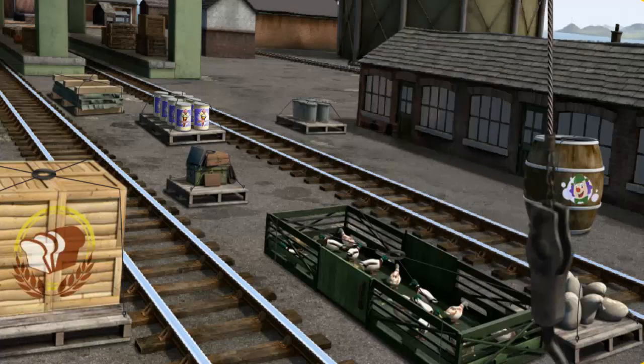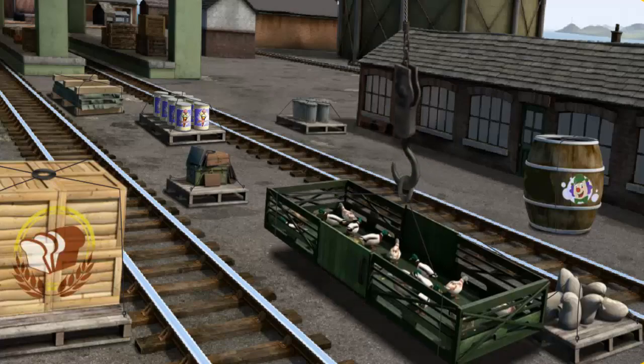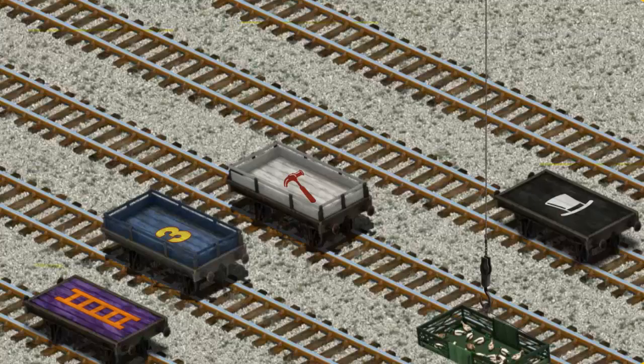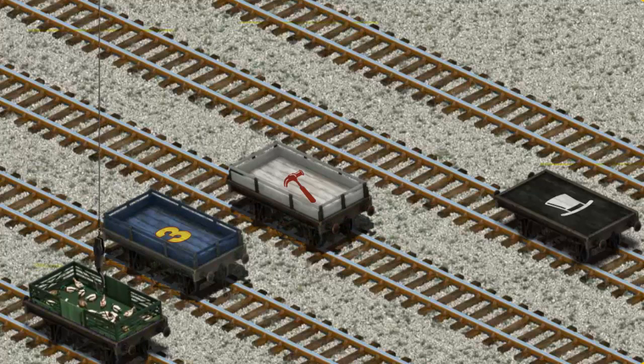Help Cranky find the ducks. That's it! Let's lift and load. Now the cargo must be loaded. Show Cranky where the purple flatbed with the picture of an orange ladder is. There you go!